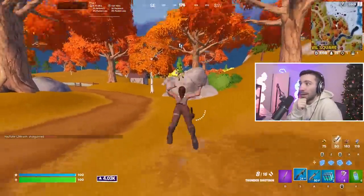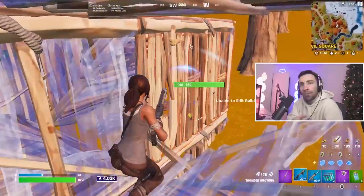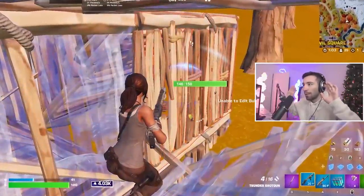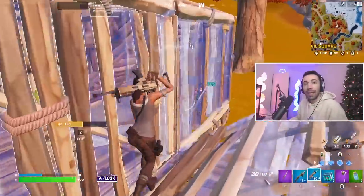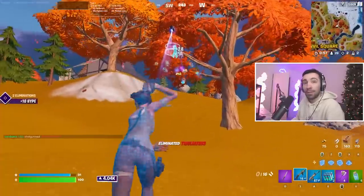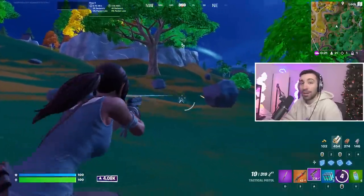I'm gliding in on this guy — watch the mindset here. I wide-edit on him and he shoots me, so I'm about to run over but I stop myself. Pausing mentally, I think: if I was this guy, what would I do? I would edit as he's running over to the wall. So I just hold my pump out — look at that crosshair placement, look at that shot — and completely turn the fight around. There are times I just literally stop moving completely and hold my gun out to pre-fire whenever I feel like I'm doing too much.